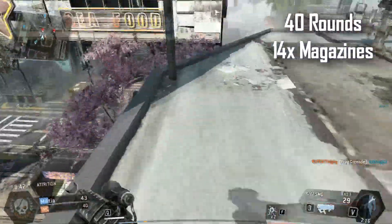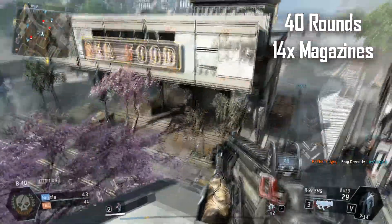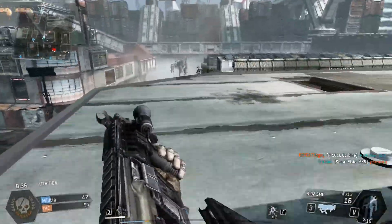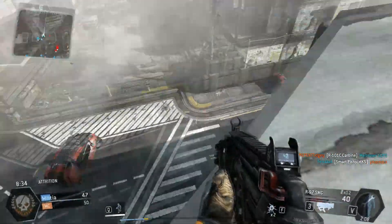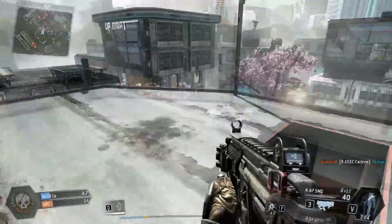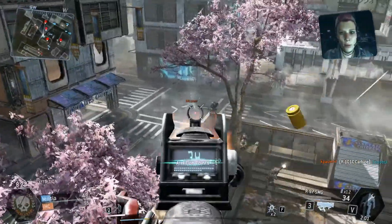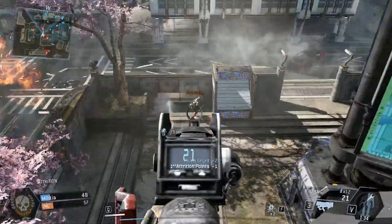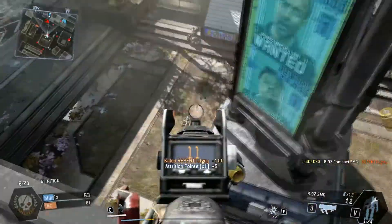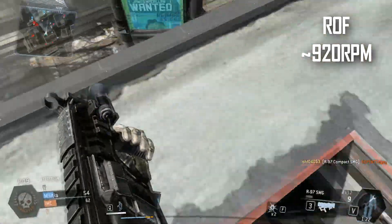This gun has 40 rounds total with 14 magazines, and unlike the R-101C, it has a pretty moderate recoil. It is actually still very manageable to use, but it has a little bit more recoil. I don't think it's going to be that significant because in this game, all the recoils of the weapons aren't too significant — maybe it's because this is a beta. So this one has a little bit more recoil than the R-101C.